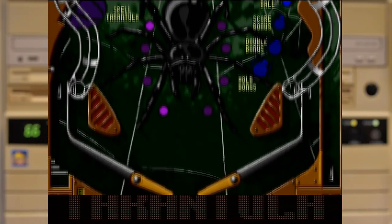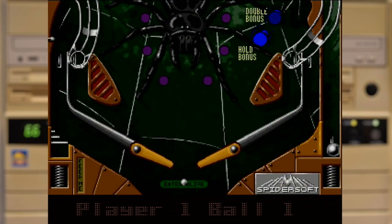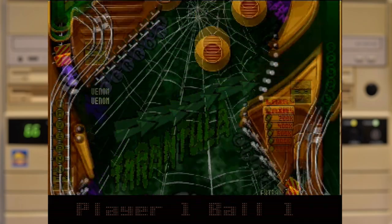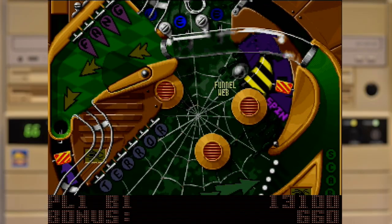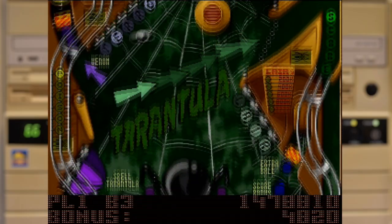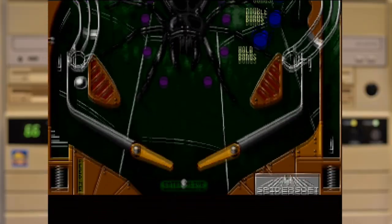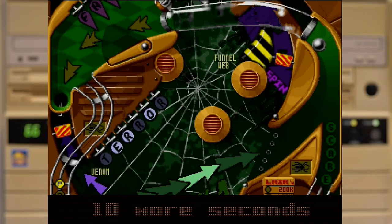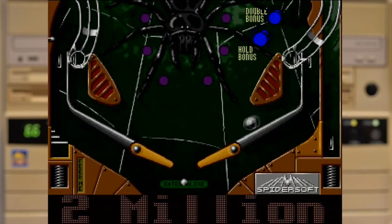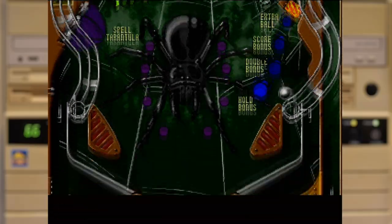Let's start off with the first Mania table, Tarantula — one that is based, surprise surprise, on spiders. Overall the table has far more animations than we've seen so far: buttons move, bumpers flash, and there are even two sets of spinners. There is also an entire upper section that you have to open before you can access it, which requires hitting the TERROR letters — thankfully these don't reset between balls, but the section will close after 90 seconds. Make sure you get in there as that's where most of your points come from. It also includes the fabled multi-ball, though I've never managed to get it myself. For all the new stuff there are a few downgrades — there is no match system at the end, so there's no chance of getting a random extra ball.